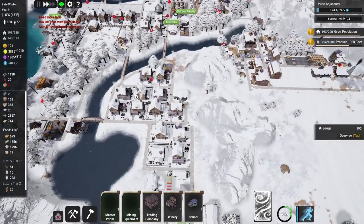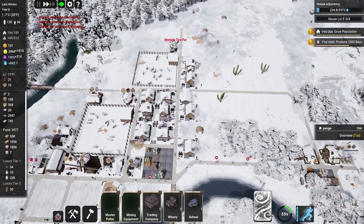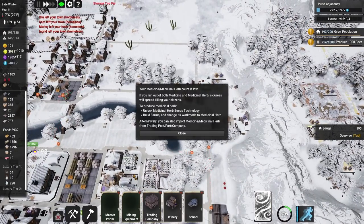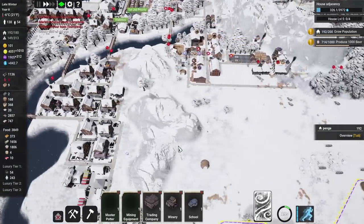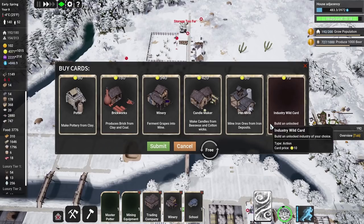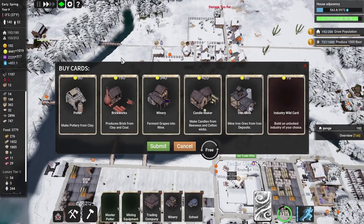Things are looking good, apart from the fact that we don't have enough housing. Lots of people are leaving — Ilya, Sam, Marley, Ingrid. The medicine is low, I know. The administration of this town is an absolute shambles — who's looking after this place? It's disgraceful. Cards are refreshed — we need storage. A winery card is here and we're going to get grapes at some point when we plant all this stuff, which is going to be nice. Two wineries is probably no bad call — we'll have another winery.